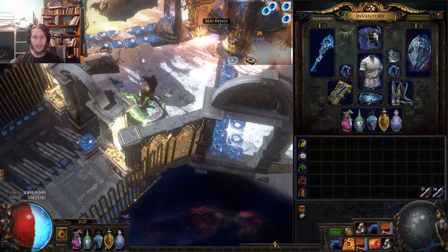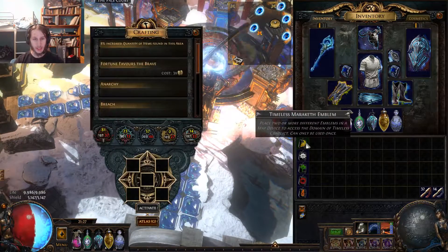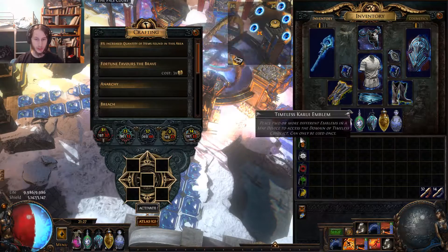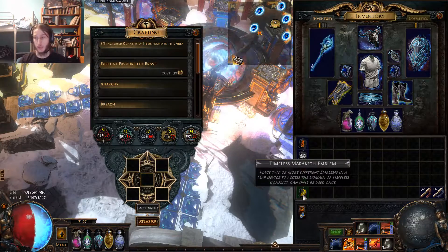We're back for a new whack-a-boss, although this time we're not even doing a boss — we're just doing a five-way legion. I'm going to order these real quick in the order of least to most expensive. These are the cheapest ones, these are the most expensive ones as far as the emblems go in any given league.